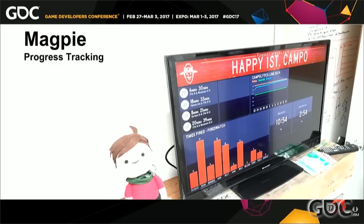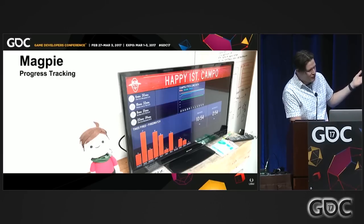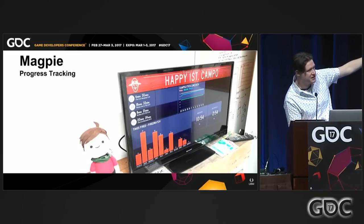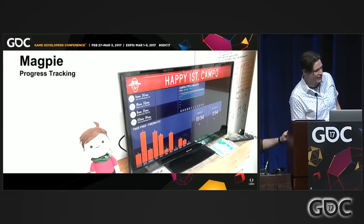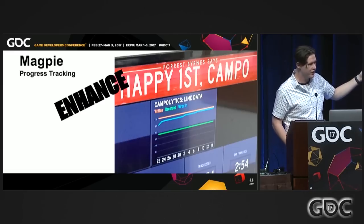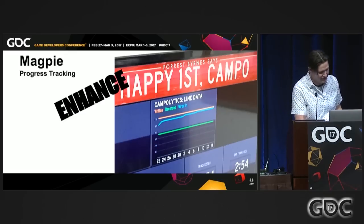We also used a tool called Status Board from Panic — who published the game with us — giving us great iPad widgets. We had SF Muni bus times, the number of times every Firewatch team member had been fired for making bad puns in Slack, and tracking our line data. Every time you came in the morning you could see: are we recording, are we wiring, did we just write a whole bunch of new content that moved our lines in the wrong direction? We definitely saw that a few times.